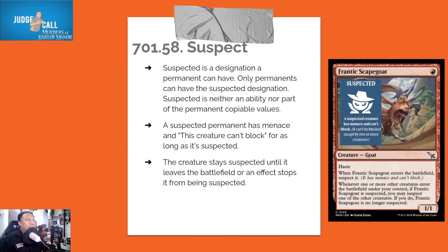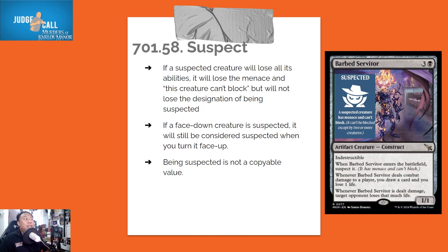Suspected is a designation that only permanents can have. It is neither an ability nor part of a permanent's copiable values. A suspected permanent has Menace and cannot block for as long as it's suspected. The creature stays suspected until it leaves the battlefield or an effect removes the designation. If a suspected creature loses all its abilities, it loses Menace and the 'can't block' abilities, but it does not lose the designation of being suspected. If a face-down creature is suspected, it remains suspected when turned face up.